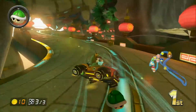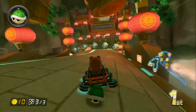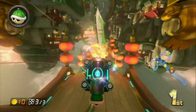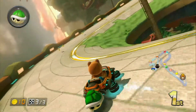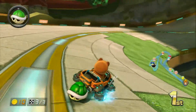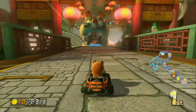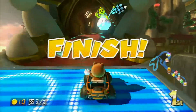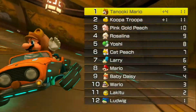I believe those are the only two shortcuts — the one with the ramp and the one where you can speed over the grass. I don't believe there are any more, but if there are, please let me know. When playing online, I rarely get the DLC courses because people just don't vote for them or they don't come up in the options, which kind of sucks.